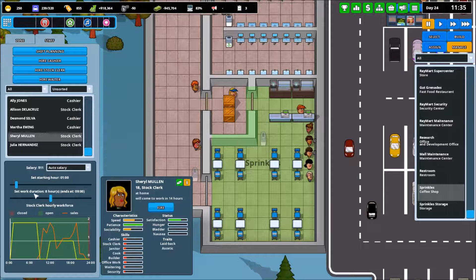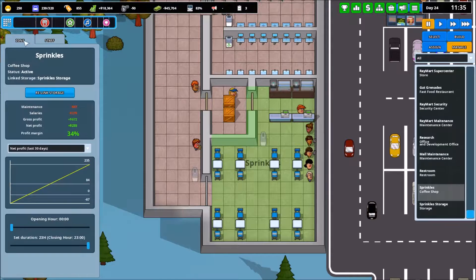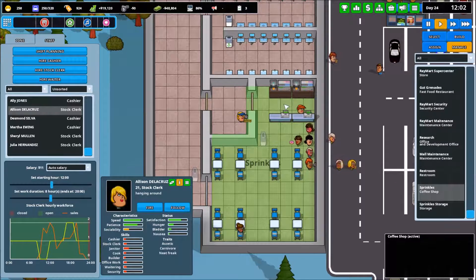The stock clerk comes in at noon; we don't need both of them at one. I actually want them to end at 2300, though I know it's going to close then. I'm not even going to worry about it — we'll just have them waiting there for an hour doing nothing. Unless I can finally get this place open 24 hours — I cannot. I do not understand why this place is only open 23 hours. Still, we're going to have her come in at 1700. There she is — she took care of the stocking issue, so even though people were upset, they're getting their stuff and they're okay now.